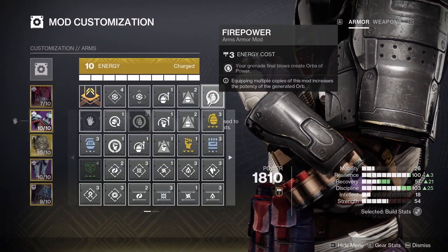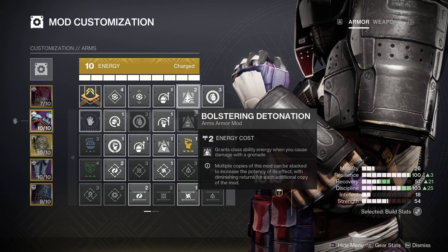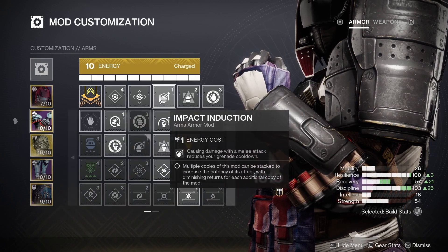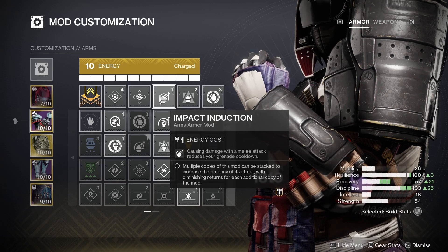Moving to the gauntlets, we have Firepower so grenade final blows generate Orbs of Power with a 1-second cooldown. We also have Bolstering Detonation for 20% class ability energy on grenade hit, and Impact Induction for 20% grenade energy on charged melee hit — both of these have a 7-second cooldown.